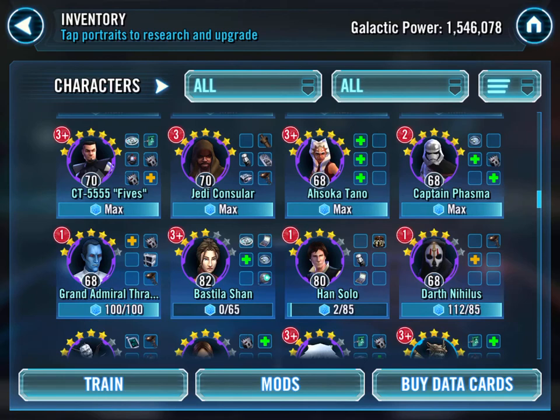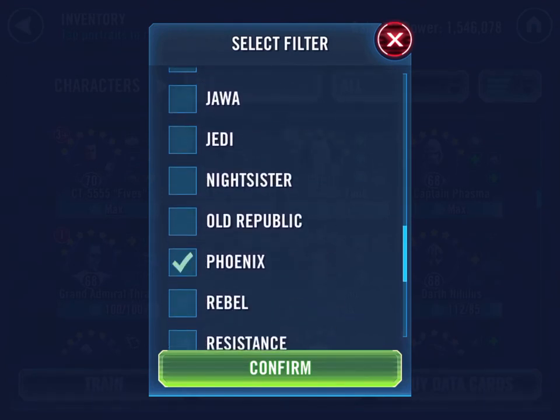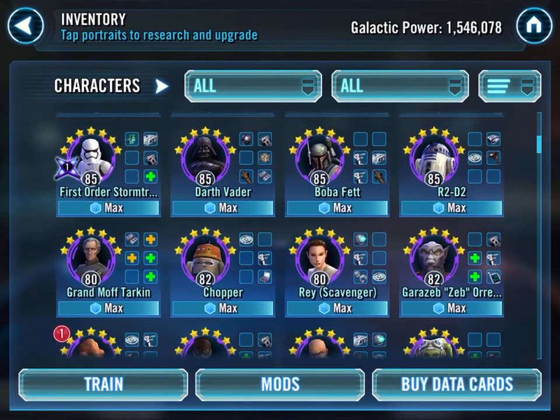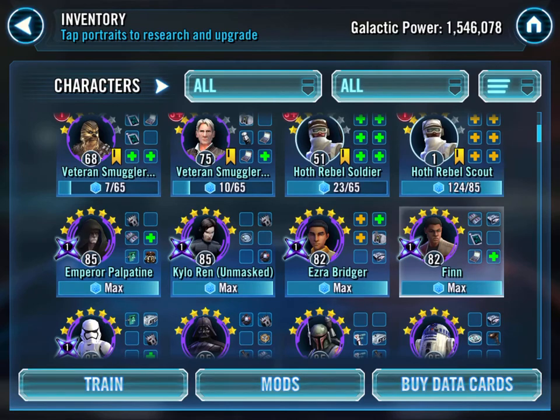Bastilla - I've got a 4-star Bastilla, I haven't used her yet. I managed to achieve - I haven't changed my Phoenix since I did them. Here is my Phoenix: I've got a gear 10 Ezra, a gear 9 Chopper, 8 Zeb, 8 Kanan, 8 Hera, and they're all level 82s. That did it for me for unlocking and 7-starring Thrawn. I'm working frantically towards getting the Hoff Brothers up. I'm progressing quite nicely on the Scout but you get the shards in the store - Hoff Rebel Soldier is taking quite some time.